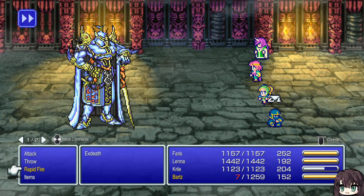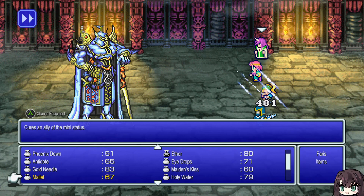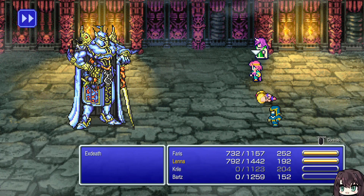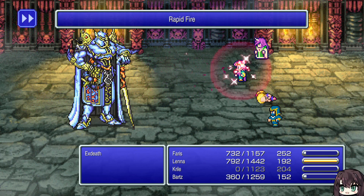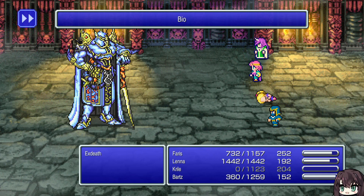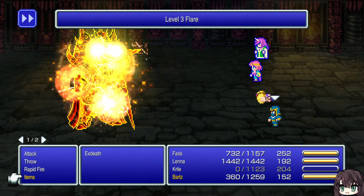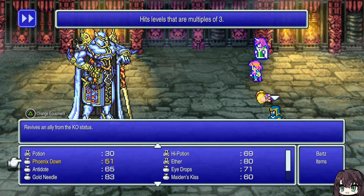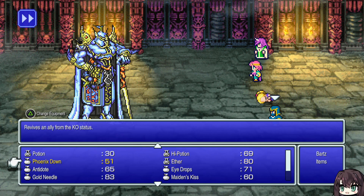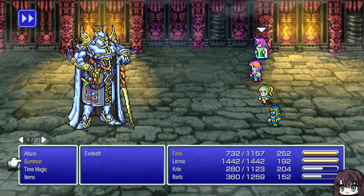Oh whoops, forgot about the reflect — oh no. Oh my god, that was possibly the worst thing to happen. On top of healing him for 9999 damage. Note that he's also a multiple of three, so Level 3 Flare would be able to do insane amounts of damage to him as well, especially if you reflect it off your own party — if that's possible, I don't remember if that's actually possible.